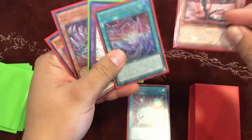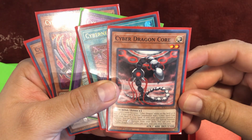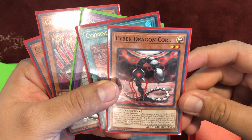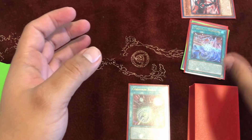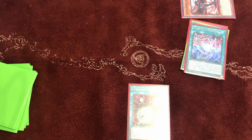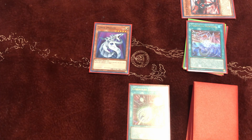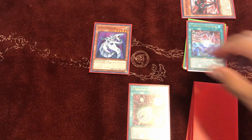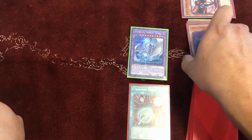Activate Cyber Dragon Core's effect — banish it from the graveyard to special summon one Cyber Dragon monster from your deck. Depending on what your opponent has, you can go for different plays. If they have a monster in the extra monster zone, go into Chimeratech Megafleet Dragon to get rid of their monster using Chimera.